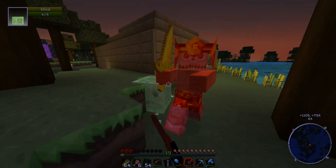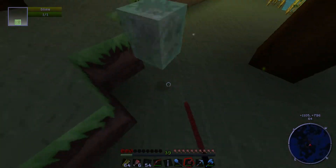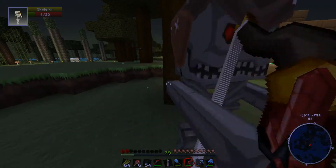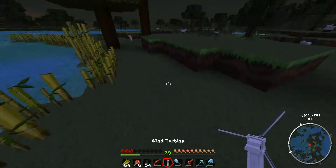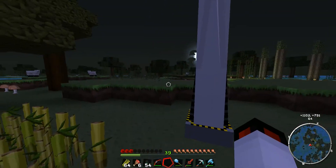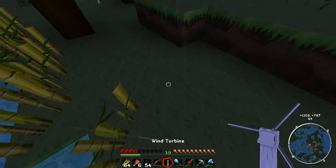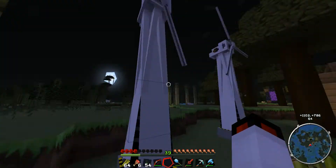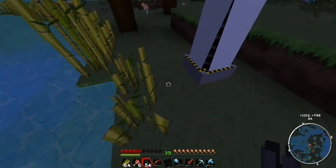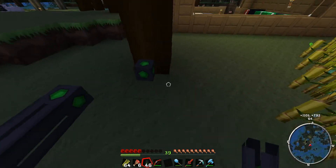Ow. Okay, I might die. I shouldn't, but I might. It's unreasonable. No, okay, I'm not gonna die. How fast is this gonna be? Oh, it's actually producing the max power on it already. Okay, well, I'll cope with that then — that's fine with me. Two wind turbines, bring them in.